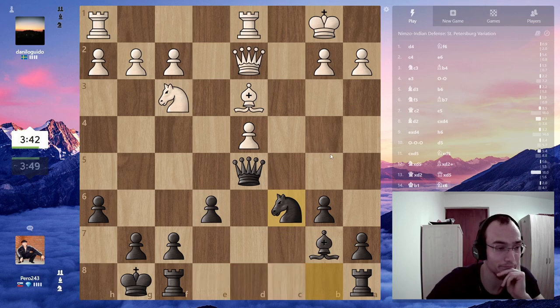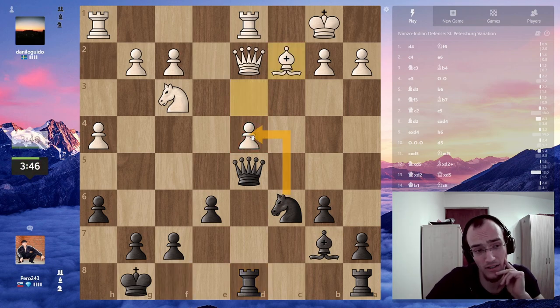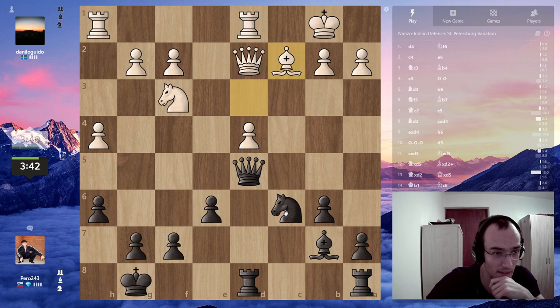I'm just gonna develop the pieces. Now I just go rook d8, and now the pawn is actually hanging because takes, takes, takes — my queen is defended. Yeah, so he goes back. What if I just triple on the d-file?